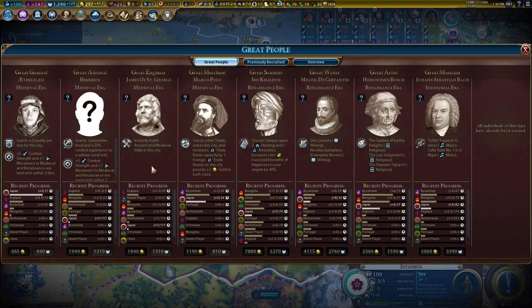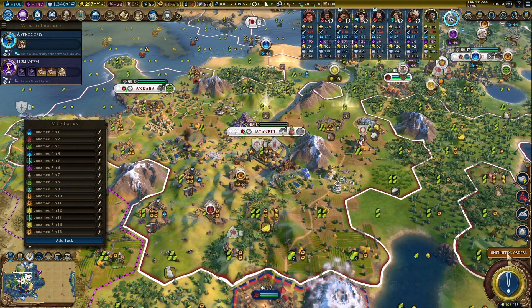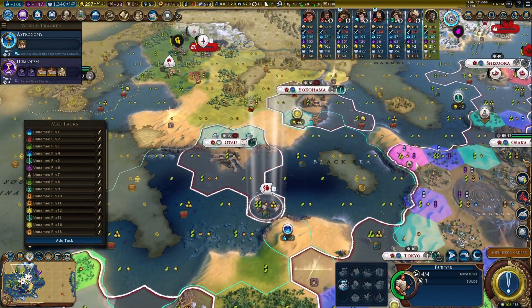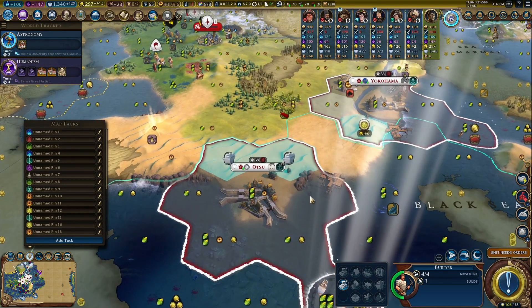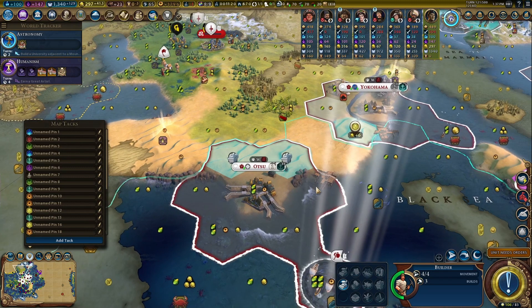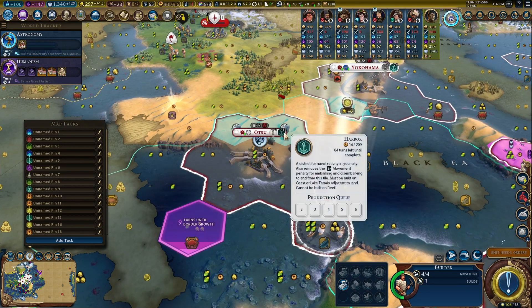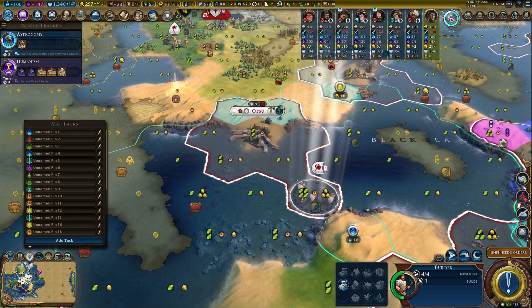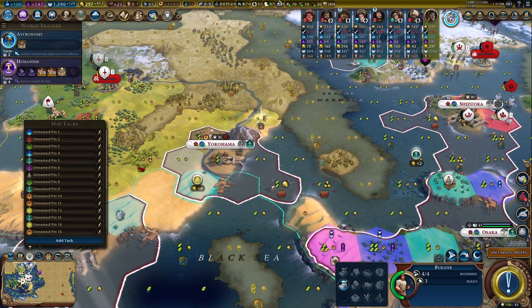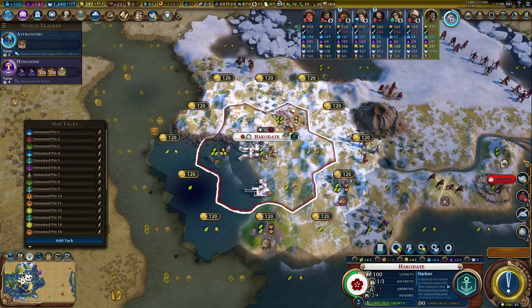We'll be getting a lot of great engineers this game as it goes on, but maybe not the first couple — we'll probably end up losing them. This city should actually be building Petra; it's probably the best city I have for it, but maybe get the harbor first. Nine turns to grow to that.